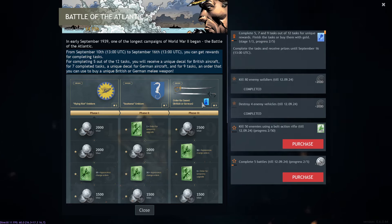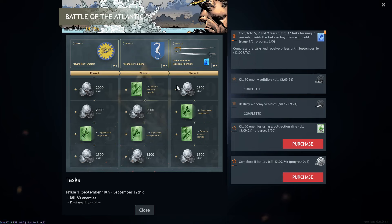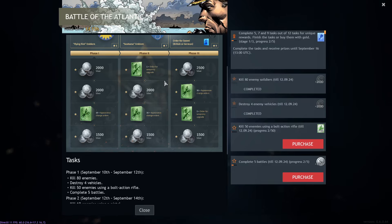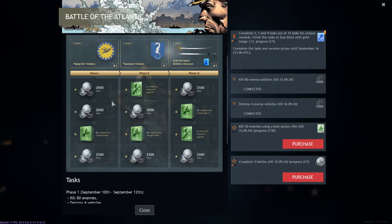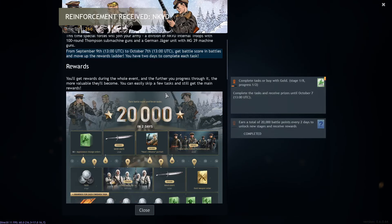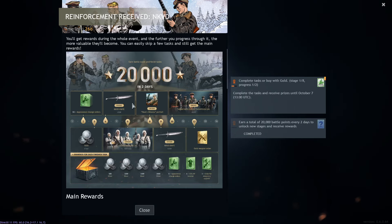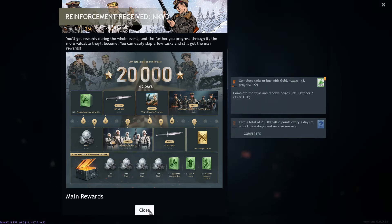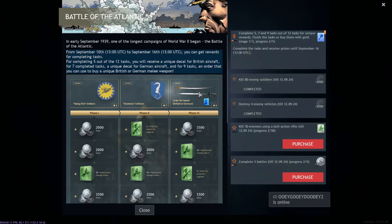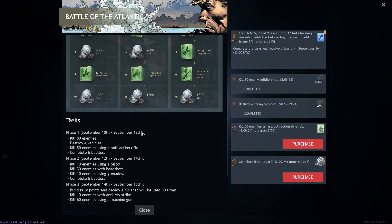Get swords every chance you can — they're insanely good. To get them, there are three stages, each with two days to complete. It already started today and you get four missions per day — not three as usual — so you can get more stuff. These missions run parallel to the main big event, which requires 20,000 experience every two days. To grind efficiently, look at the tasks: get 80 kills, destroy 4 vehicles, get 50 bolt-action shots, and complete 5 battles.